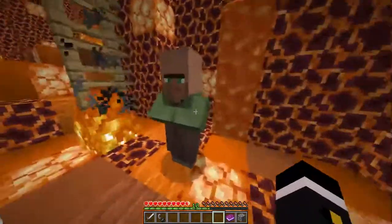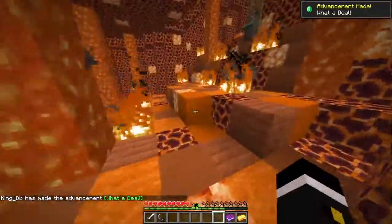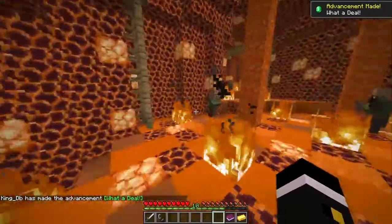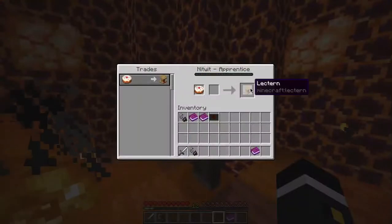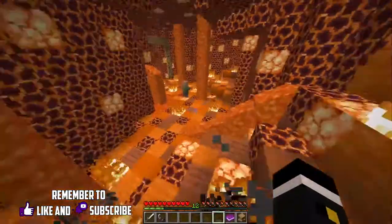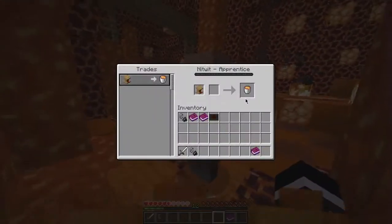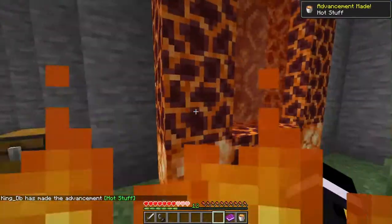I got cobblestone, which drives to gold. Oh, this is a villager trade hunt. Okay, I can do this. I'm just assuming it's gonna tell me to play somewhere, even though there's plenty of lava here. So I don't see why you want that, honestly.